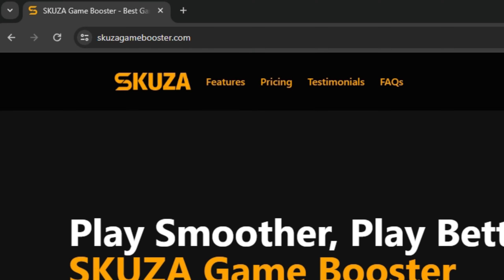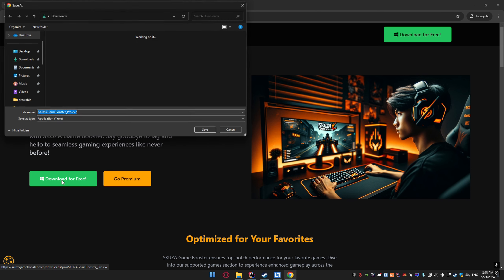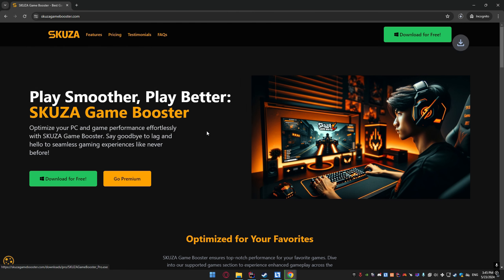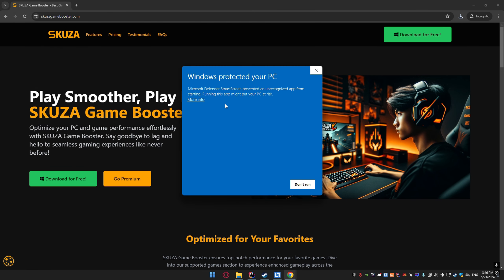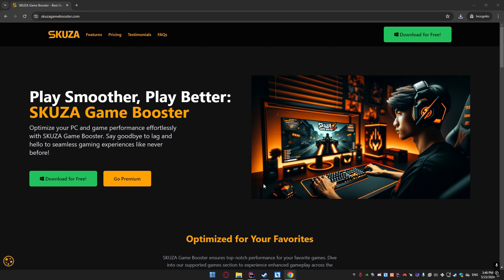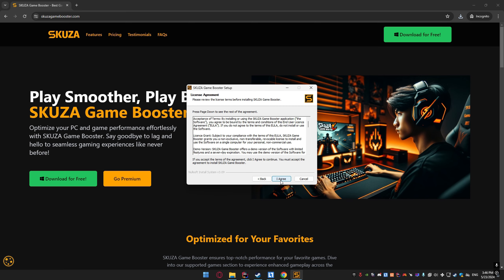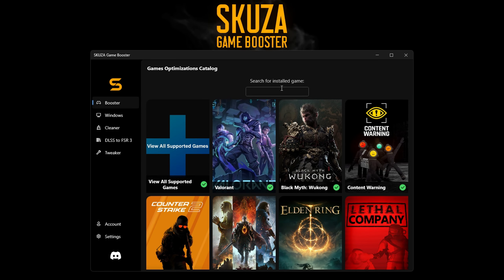The easiest and quickest way to boost performance is by using Skuza Game Booster. Open your web browser and go to SkuzaGameBooster.com. Download the app by clicking the download for free button. Once the download is complete, run the installer and follow the instructions to install Skuza Game Booster on your PC. With the app installed, launch Skuza Game Booster — you'll be greeted by the dashboard.